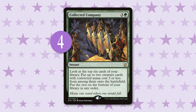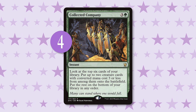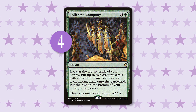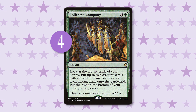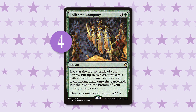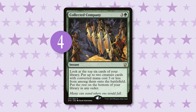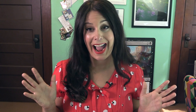The only other non-sliver card this deck runs is Collected Company. Collected Company is everywhere and it annoys me too, but the benefit in this deck cannot be overstated. Because every creature in this deck costs three mana or less, meaning unless you hit a pile of six lands — which is extremely unlikely — Company will hit, and it will hit big. Once again, this is also done at instant speed, making combat a potential nightmare for your opponent. There's also a high chance they won't even see it coming, as you can be totally tapped out and still play it in this deck. How? Mana Dorks. That's how.